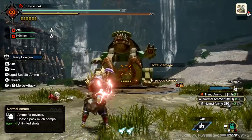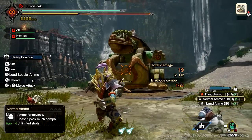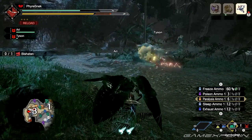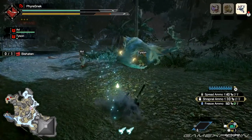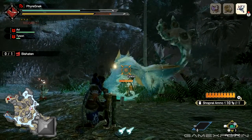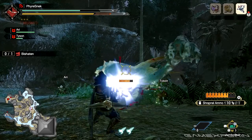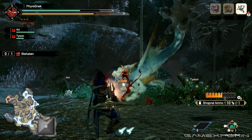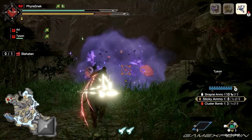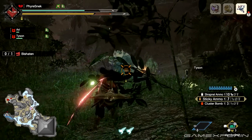The heavy bowgun also has the ability to charge shots, giving your shots the chance to deal about double the damage. The heavy bowgun is a high raw damage gun, so deciding between ammo types shouldn't be as much of a concern, with the stronger shots typically being a good option. If the gun has status shots, they're still great to use as the debuffs are always helpful. Charged shots also deal a good bit more damage, but they're ideal with harder hitting ammo that you can carry or load less of at a time.